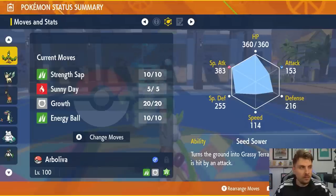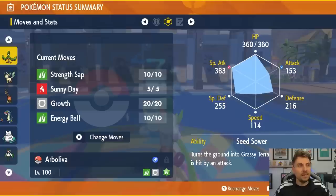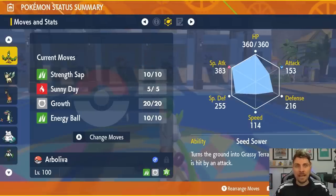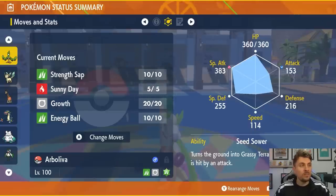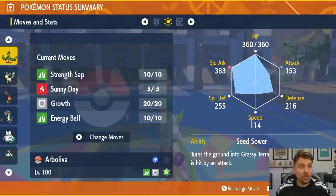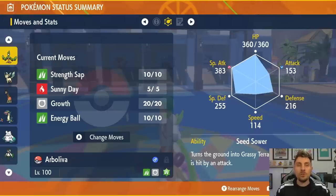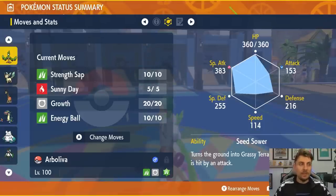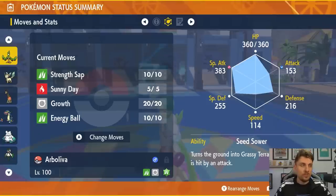Sunny Day plays in conjunction with Growth nicely — in sun, Growth gives a two-times boost to both Attack and Special Attack, cutting down the turns needed to max out your attacking stats. Energy Ball is the main attacking option because it has the secondary effect of lowering Special Defense, which increases damage output overall and is more reliable than Giga Drain when recovery isn't the main concern. The Seed Sower ability is huge — if Pikachu has Electric Terrain, any physical attack activates Seed Sower and sets Grassy Terrain, which boosts Energy Ball and provides passive recovery. Overall, Arboliva is a really consistent option for this raid.